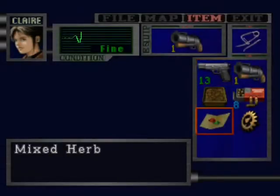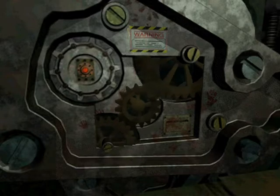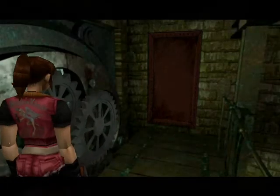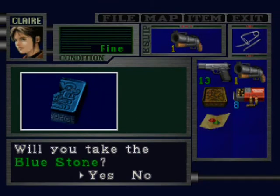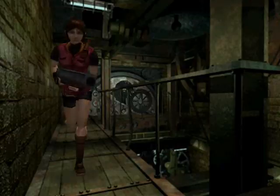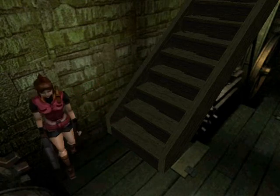Here we go. And this is the other blue half to the stupid blocks we need to get through. They give you the choice to jump down here, but unless you're Leon, you don't really need to do that because Claire doesn't need to go down to the side of the basement where the parking garage is. She just never goes that way in both scenarios. You never meet Sherry in that car garage and there's nothing puzzle-wise to get over there — there's probably like extra ammo and shit, but who cares.